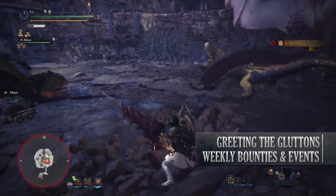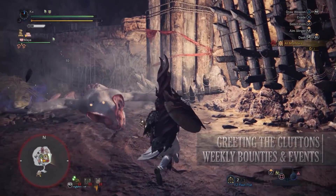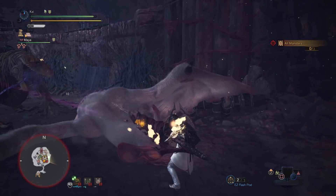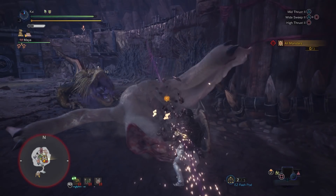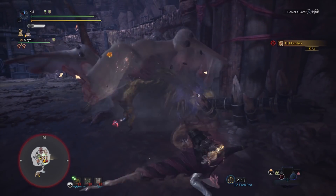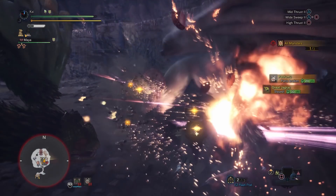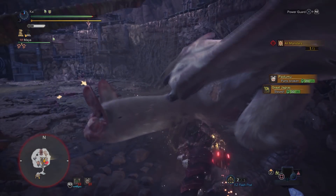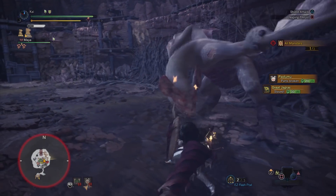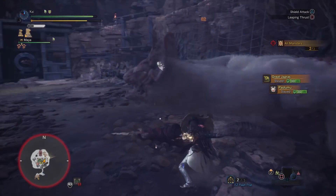Next is Greeting the Gluttons, again a 4-star low rank quest that requires hunters to be hunter rank 6 or higher. This has players taking on a Pukei-Pukei, Great Jagras and Paolumu in the special arena. Upon completion of this quest you'll be rewarded with meal vouchers that can be spent in the canteen. This is in fact one of the quests that I farm quite a lot, and it's also useful for this week's limited bounties as it contains a Bird Wyvern and Paolumu.